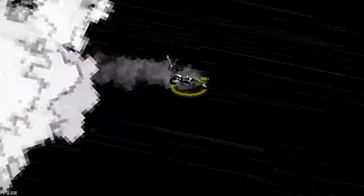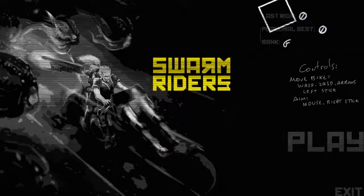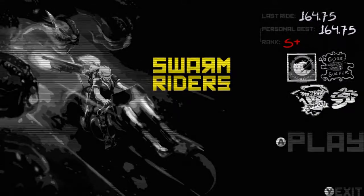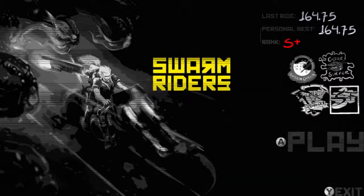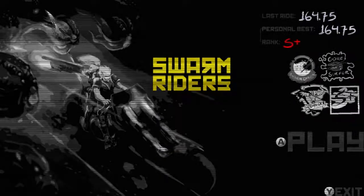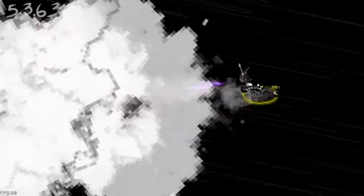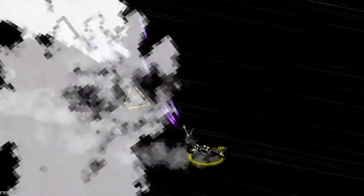How does Swarm Rider's menu look? There is a play button and a quit button. It actually shows your last score, your high score and something that looks like badges, but that's it. If I rated games, which I do not, this would mean zero points for the menu. I kind of understand why this menu is simplistic, but options is the bare minimum that I ask for. I can overlook it since I have a history with the game, but otherwise I wouldn't. It really pisses me off.